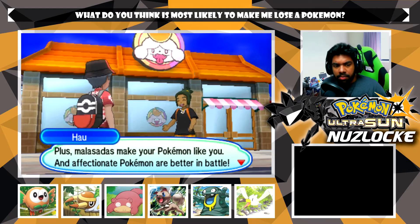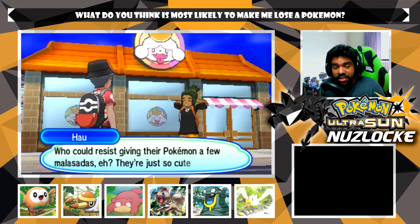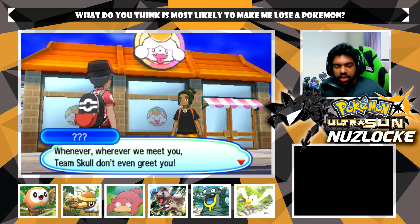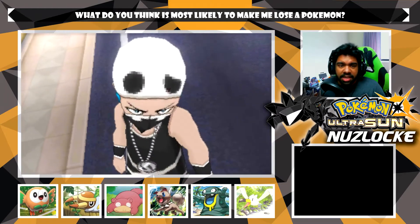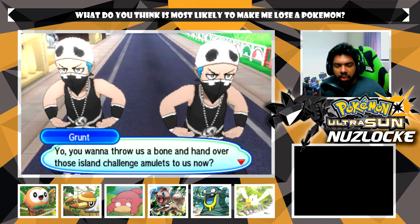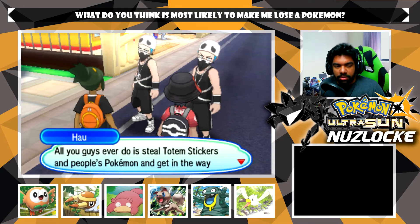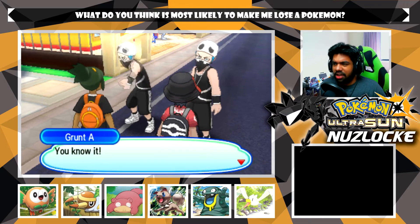A character says: 'Make your Pokemon like you and affectionate Pokemon are better in battle - who could have just given their Pokemon a few malasadas?' Then Team Skull shows up: 'Yo yo yo, check it - whenever, wherever we meet you, Team Skull don't even greet you!' It seems like a greeting to me. 'You want to throw us a bone and hand over those island challenge amulets? All you guys ever do is steal totem stickers, people's Pokemon, and get in the way of island challenges.'